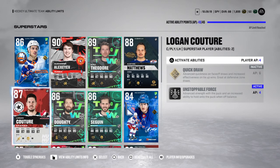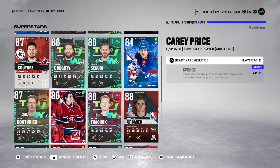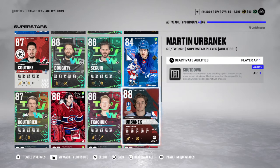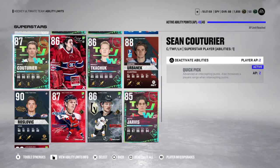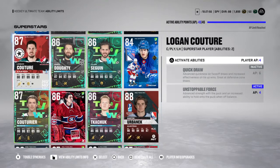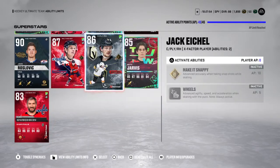Heat Seeker, local nature has Unstoppable Force, Sean Kachari has Quick Pick, and Price does have Sponge activated. Kachuk has — I can't pronounce that word — Shut Down. We can't get that synergy on Eichel because Wheels is five points, so that means we'd have to remove one. I'd rather have my things spread out between my players instead of all of it just on one player.